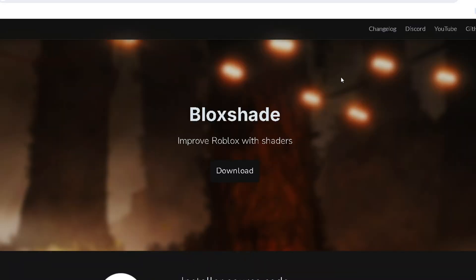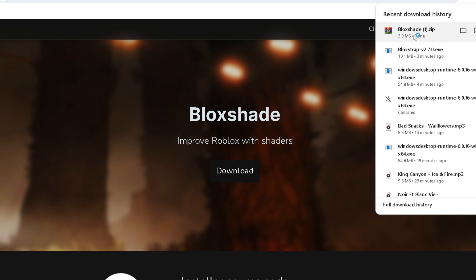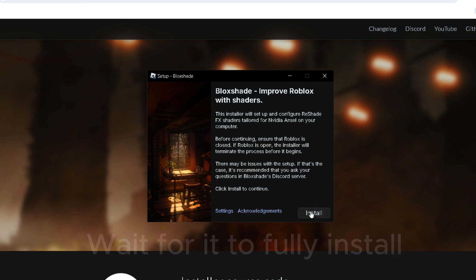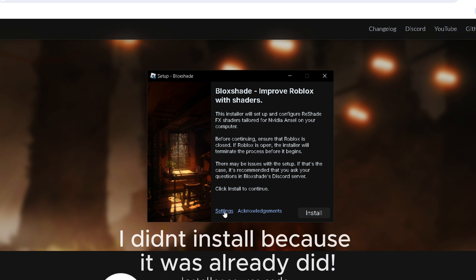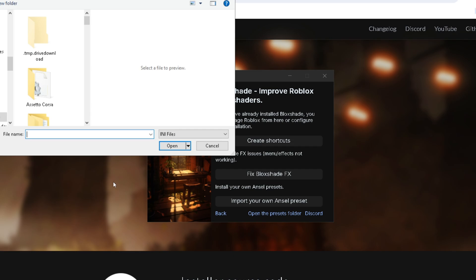You want to open up the other link that's in the description and click Download. Afterwards, you want to open up that file. It is a .zip file, so you might have to extract the folder. Afterwards, you want to click on the application inside the folder and click Install. After you install, open up the installer once again, click Settings, and import the Google Drive file that I have in the description.